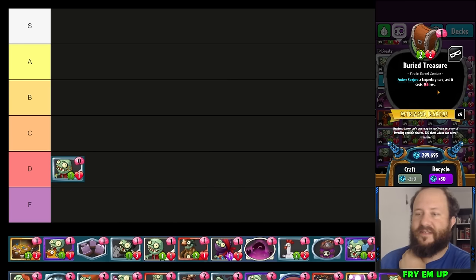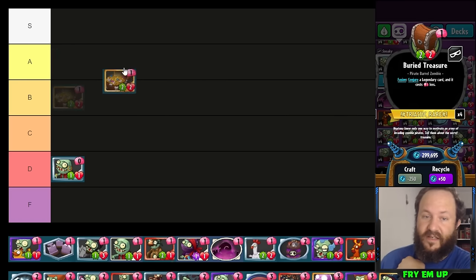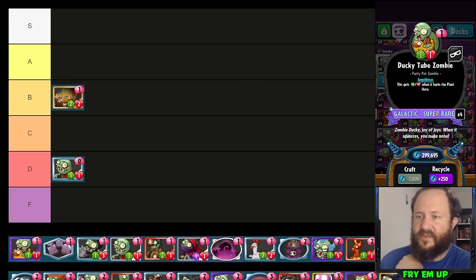Very Treasure is a very good card. It works well in ramp decks with Nebula — you can play it into Nebula which gives two extra brains, and because it's fusion you can play another card in the Nebula that turn. It also conjures, which works very well with Space Time. It's sort of a ramp card because you're investing one brain early and getting a legendary that costs one less. Very Treasure is good but not super reliable — I'll put it in B tier.